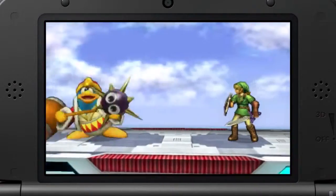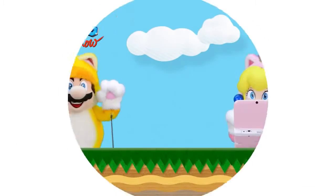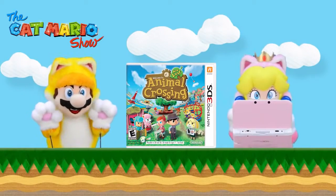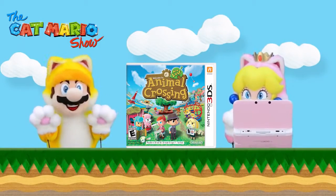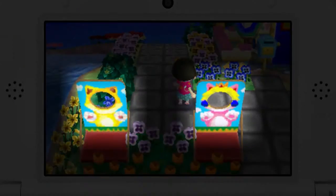That's all for now. Let's go to the next section. Oh, hey, Cat Mario! Did you know that someone from Nintendo has made a house based on this very show in the game Animal Crossing: New Leaf? No way! Let me see. Hey, that looks like us!